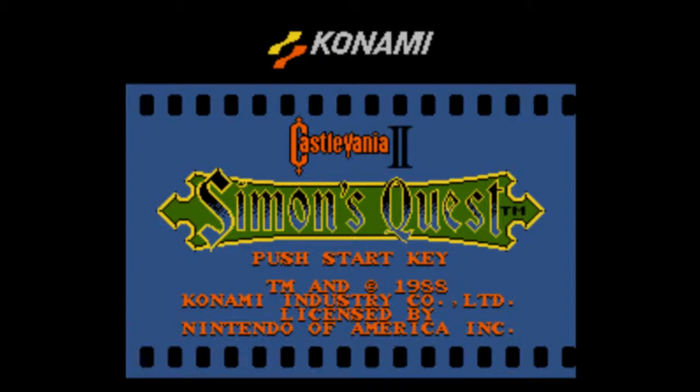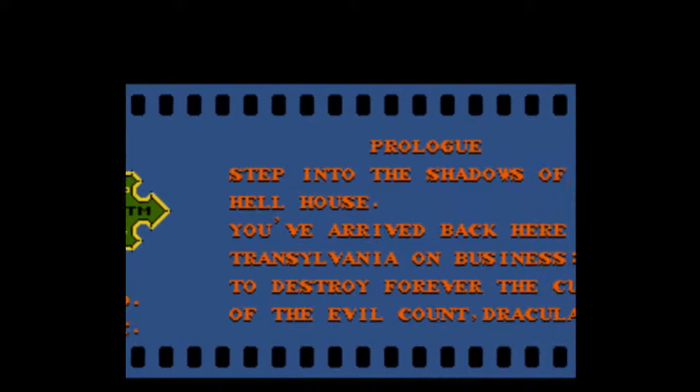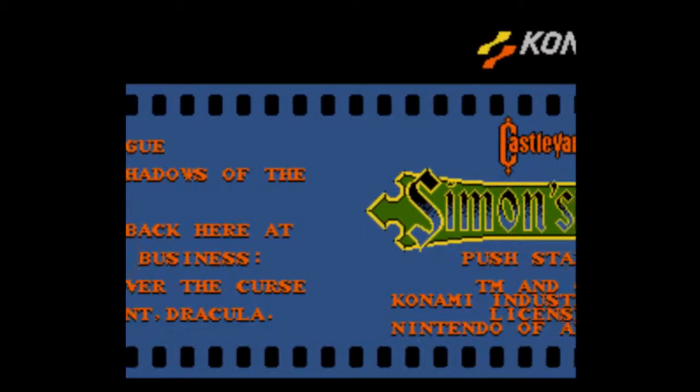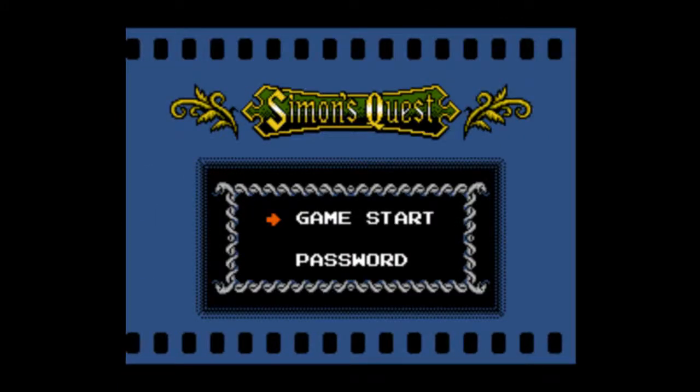Guess what time it is, guys? Prolog, step into the shadows. You've arrived to cure Castlevania on business — destroy forever the curse of the evil Count Dracula. That's right, it's time for Castlevania II Simon's Quest.